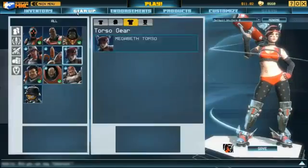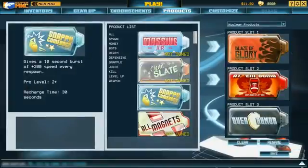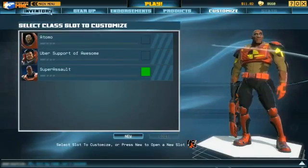Inside your locker room, you can set up what you want to look like, what set of endorsements you want to use, and what products you want to use. You can save them as custom classes so you can easily play what you want.